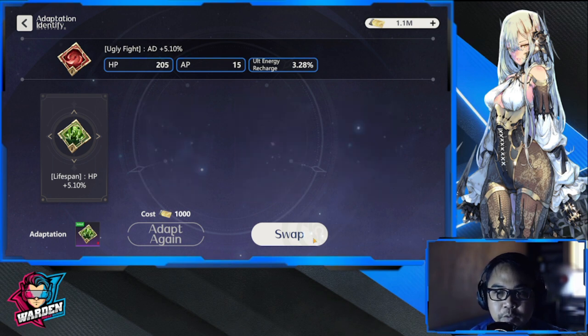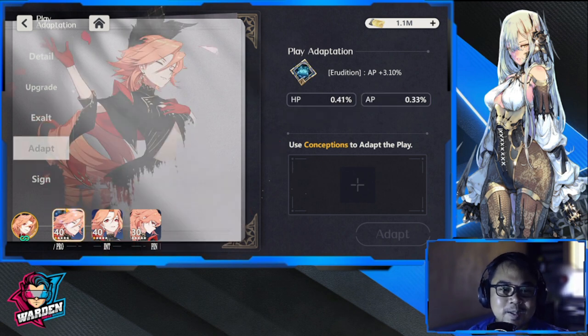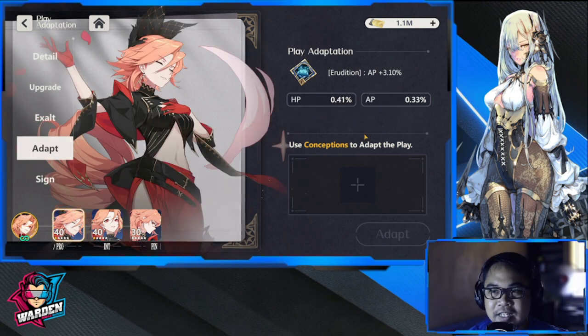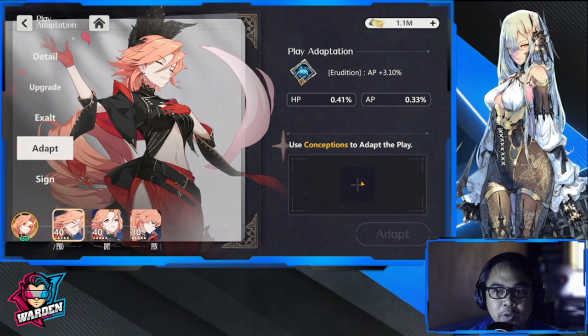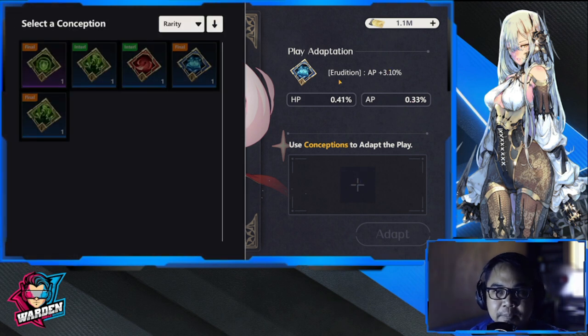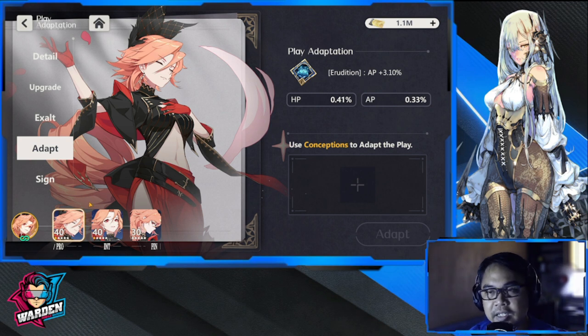What you do is upgrade your conceptions so that you can improve on the stat as you farm better conceptions. I can change this AP percentage slot but I don't have anything available right now, so I'll leave it as is — but in the future I should change this as well.